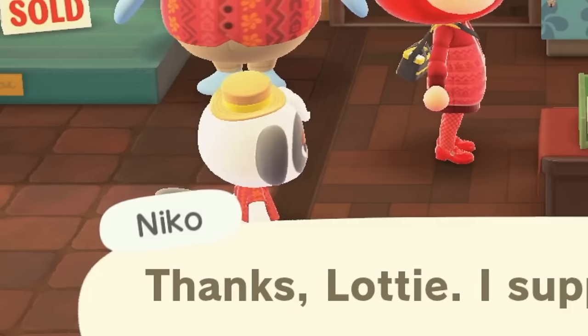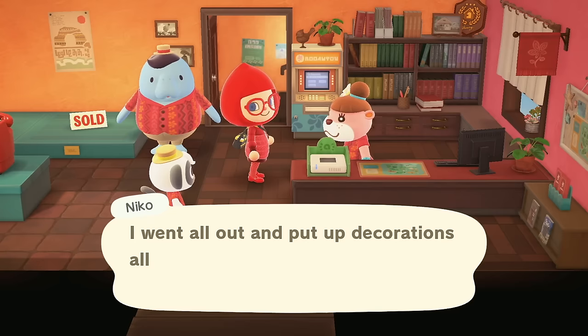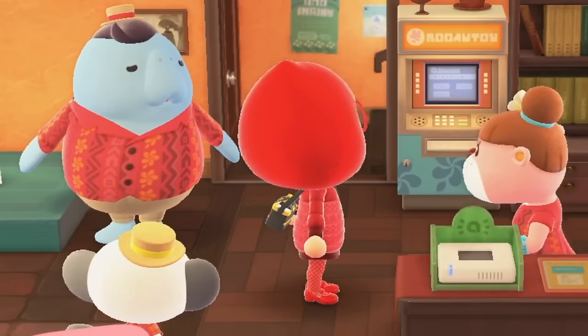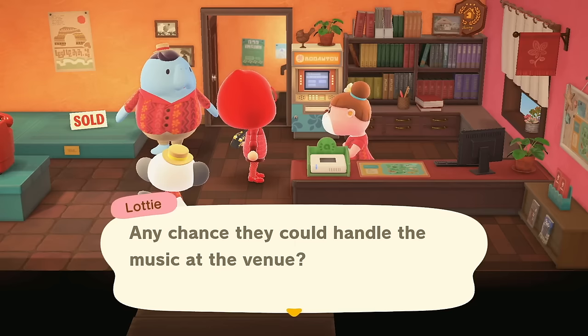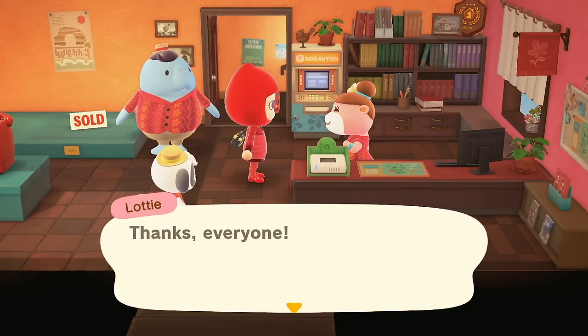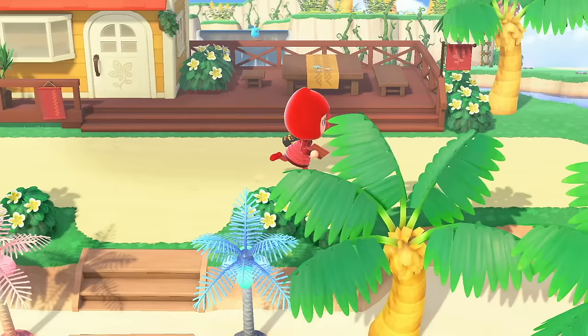Niko has an important announcement: the venue is ready, he went all out with decorations, and it'd be nice to have some music. Wardell, didn't you say you knew someone in the music biz? Wardell and KK are best friends — what the heck! Any chance they could handle the music at the venue? Leave it to me. Continue your excellent work on vacation homes, Charlie. It shouldn't be long until we get permission to work on the next facility. We're so close to the KK concert!